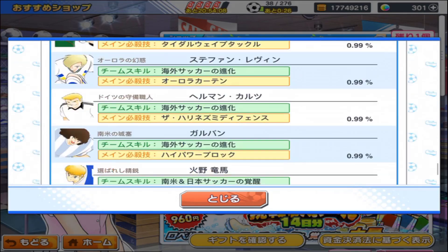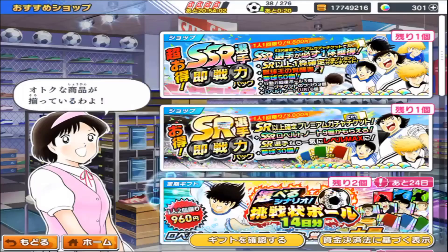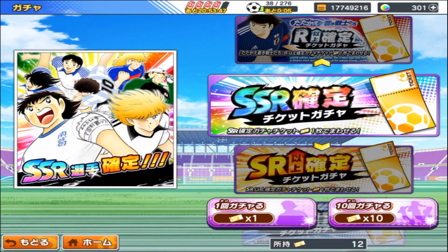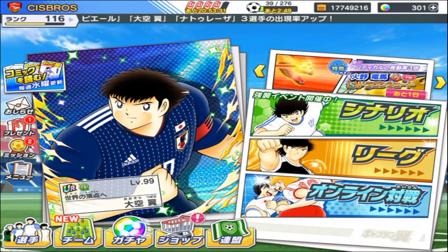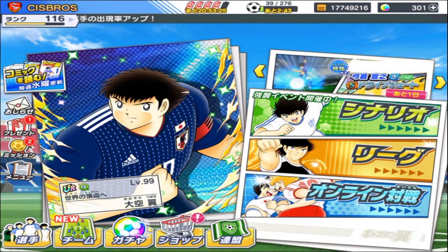This is just some information that some people might not know, so I wanted to make a video about it. I have a lot of SSR tickets in the Japanese version that I haven't used yet, but I'm waiting for more players to be available. I want to get that red Pierre — the toughness type Pierre from the non-European, non-Japanese player transfer. So I'll wait until those players are available in the pool, then I'll do it. Right now I'm saving these SSR tickets.